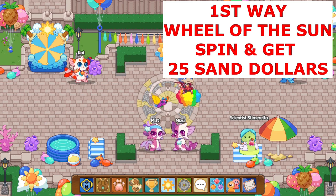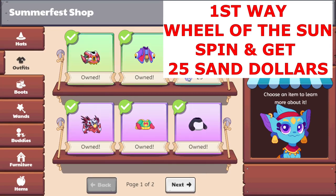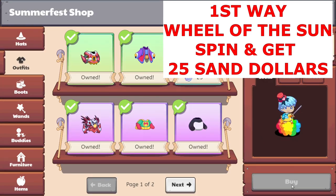Sand Dollars are the currency used. Athena basically trades Sand Dollars with you. And right now we have 23 Sand Dollars — let's see if we can buy something.